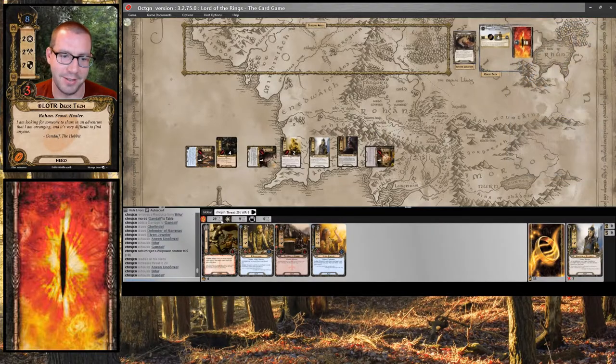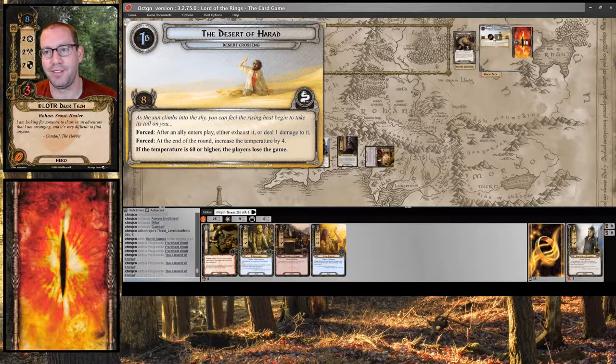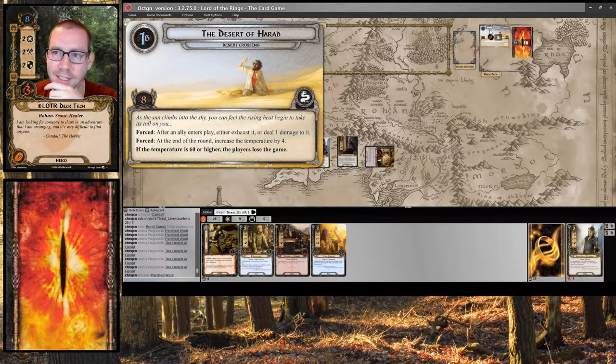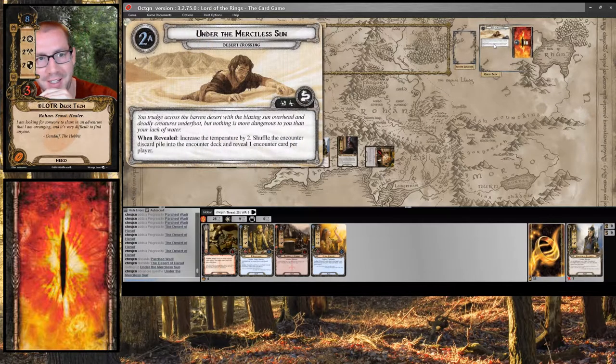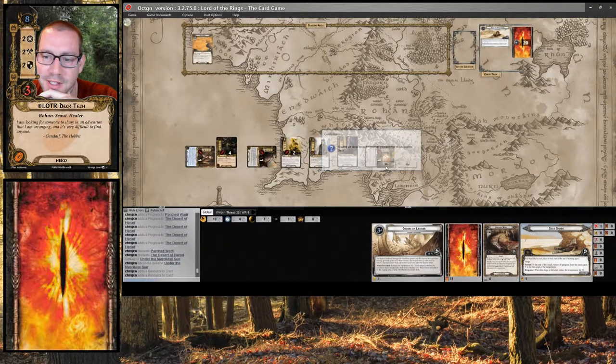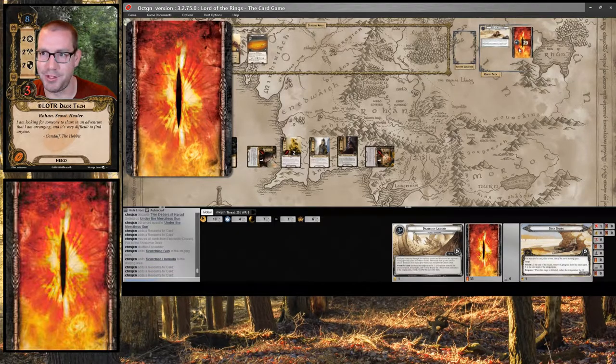I had 9 exhausted. My threat was 28. The encounter card for the round is Burnt Sands, so I make 7 progress. The location is cleared and we move on to Under the Merciless Sun. Reshuffle the discard pile, reveal an encounter card — surges and raises the temperature by 4.